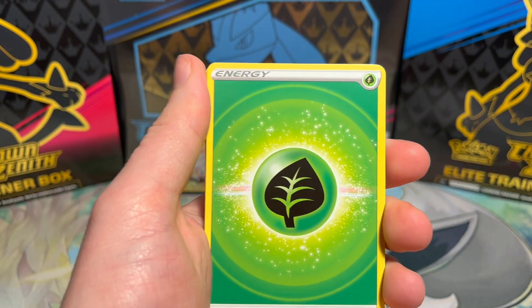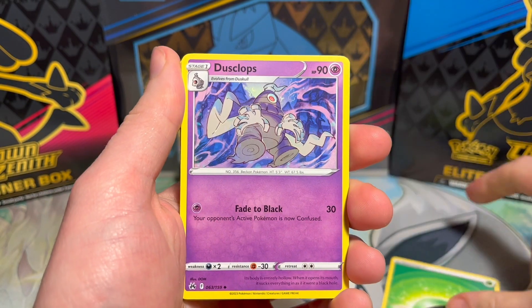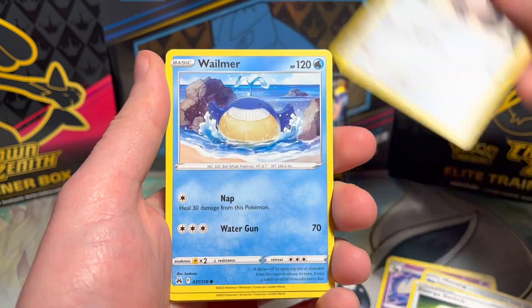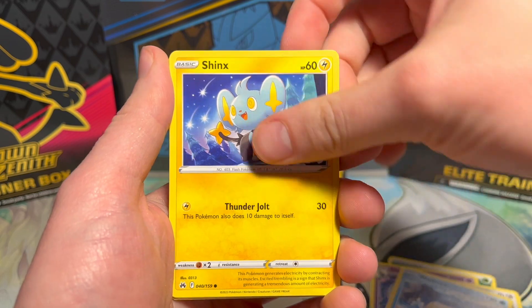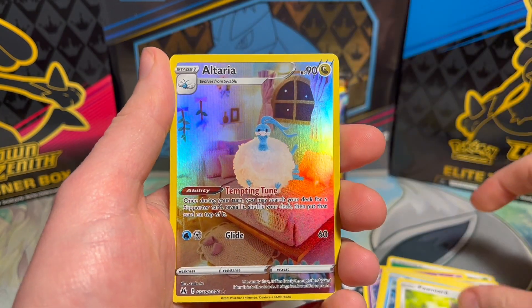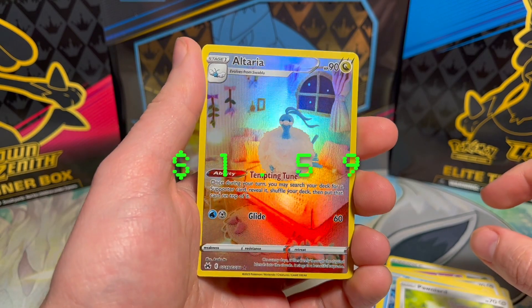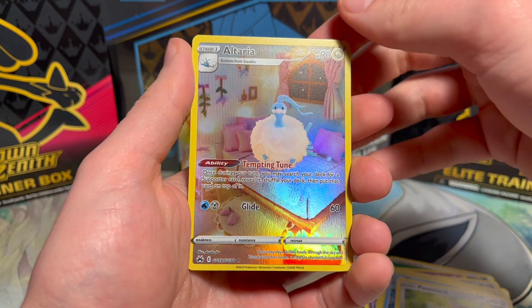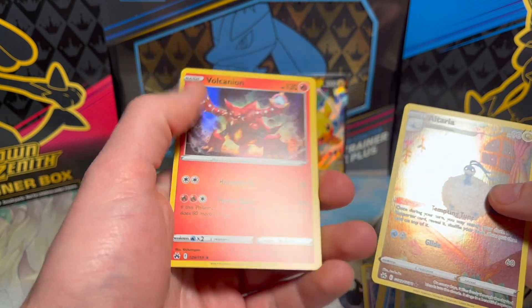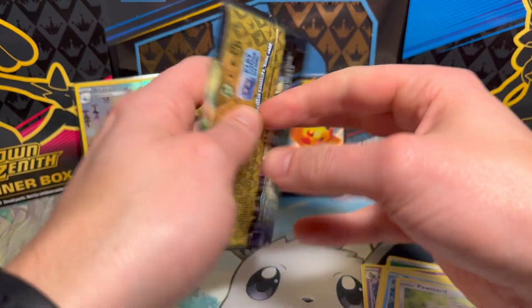A cool thing that's gonna change in Scarlet and Violet is there's gonna be no card trick. Yeah, they're doing away with the card trick - everything will be in order when you open. There's an Altaria, nice, that's a new one for us, and on the end an Alolan Marowak. That's fine.